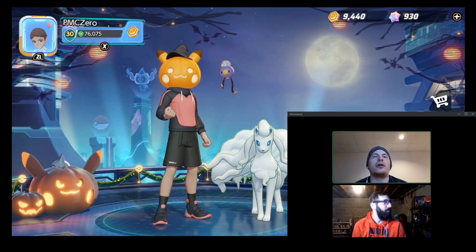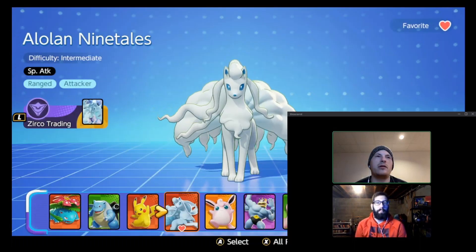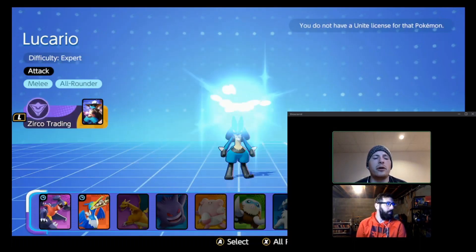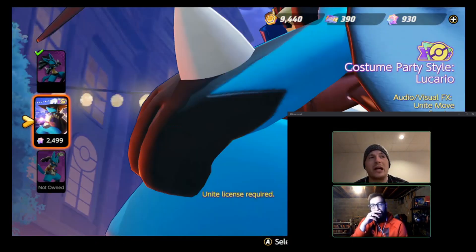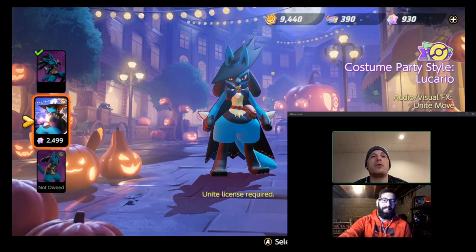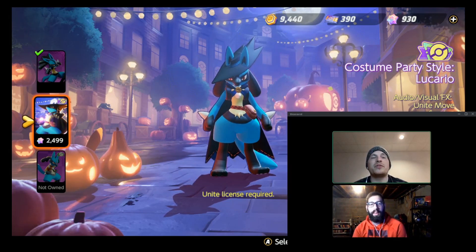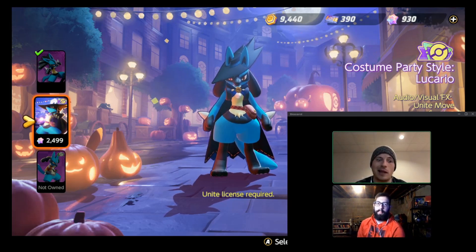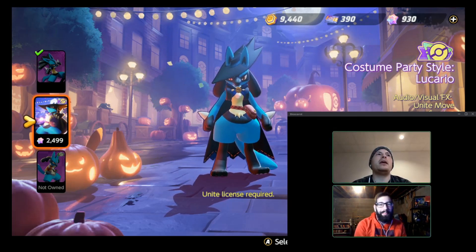There are some Holowear costumes for your trainer and a couple of Holowear skins for Pokemon. The Lucario skin came out — and we can't bury the lead — it's insanely overpriced. That's by far the number one most negative aspect of Pokemon Unite so far. It's something I'm really sad to say. They first did it with Ninetales and now they're doing it with Lucario. The pumpkin lottery? Avoid that like the plague — it's a scam.